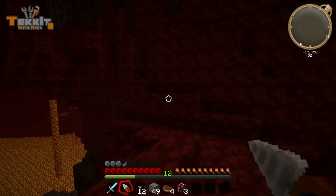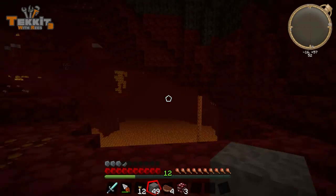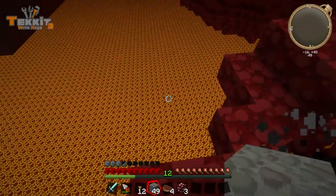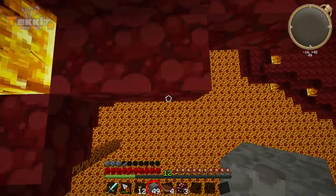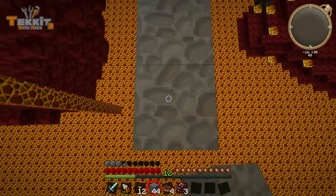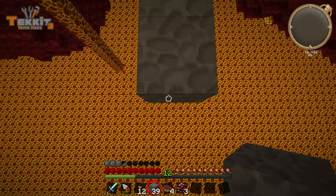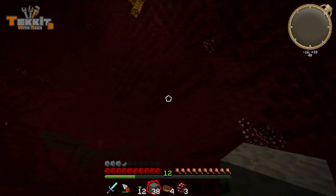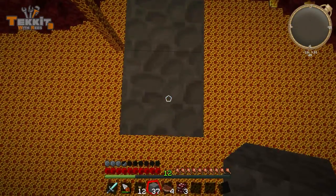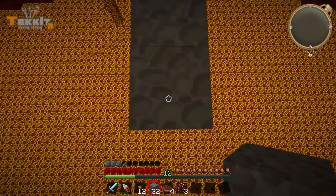Let's see — how am I going to get this? I guess I can kind of build a bridge out to some. Let's go to that stack there — we can build a bridge out and then we'll build up to it. I should have made some rubber boots actually, so I could withstand falling damage a little bit better. There's a little stack up there, but we need more than that. Once we get some, we don't really need that much because we can just condense more if we need more later.